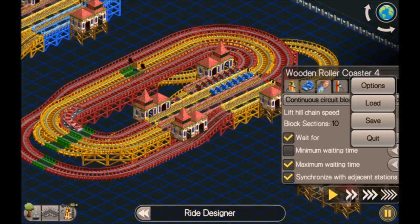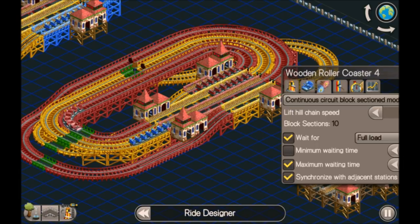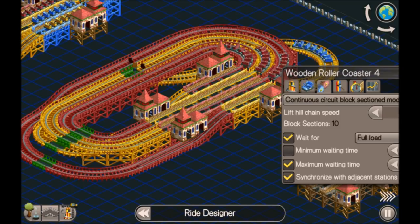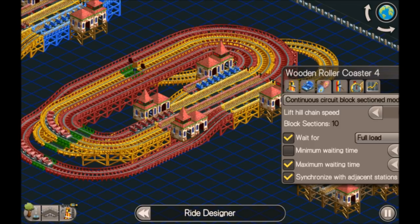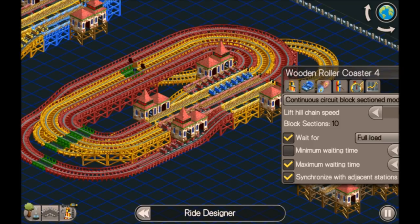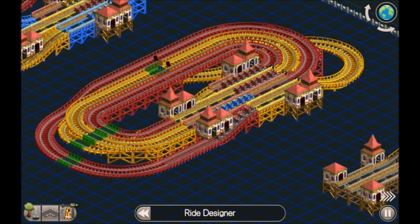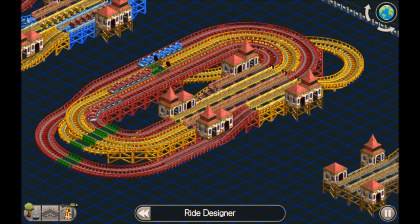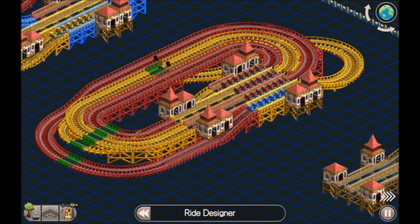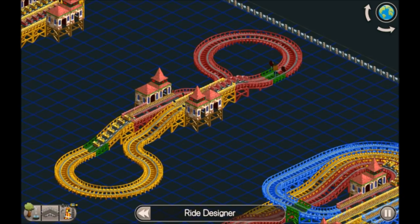We need to get all four trains into all four stations. It's already set to synchronize, so running on fast forward, toggle it — now we've got three stations full. Toggle it again — we've done it very quickly! Sometimes it can take a while, especially with more than four trains. On this one I've got one train per station. You can have more than that, but I'd suggest having a multiple of however many stations you've got: if four stations, use four, eight, or twelve trains; three stations, use three, six, or nine; two stations, use two, four, or six.